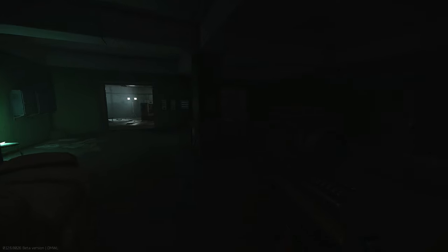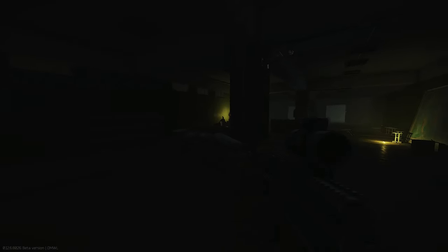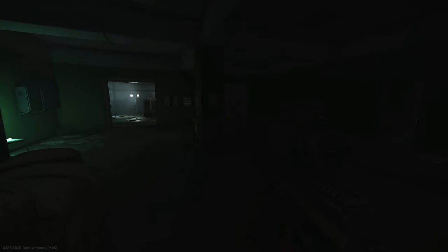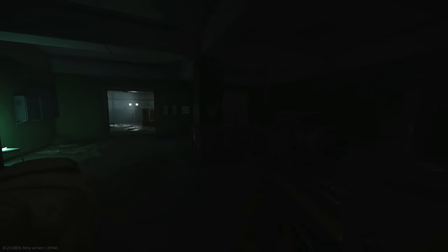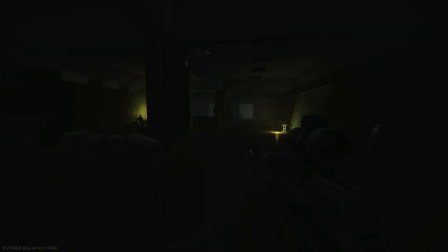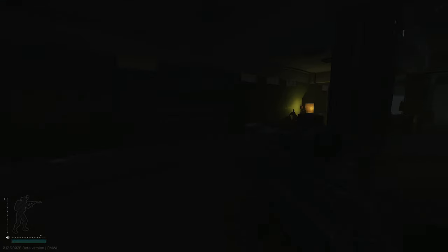Once you're down in the bunker you will eventually end up in this room. It's a long sort of rectangle room. It's got two blast doors either end and depending on which way you come in there will be a grey door — it'll either be on your left or your right. Look for that little grey door and go through it.